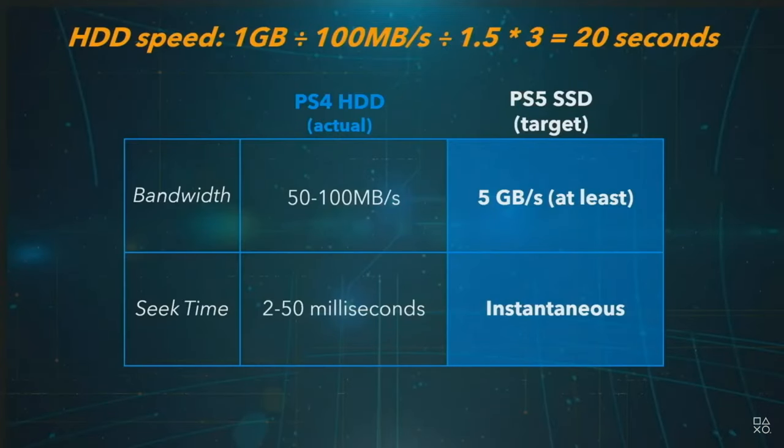What if we could have not just an SSD, but a blindingly fast SSD? If we could load five gigabytes a second from it, what would change? SSDs are completely different from hard drives. They don't have seeks as such. If you have a five gigabyte a second SSD, you can read data from 1,000 different locations in that second, pretty much at speed.